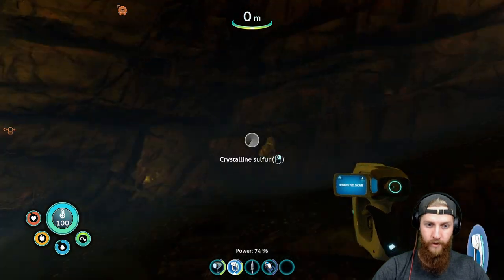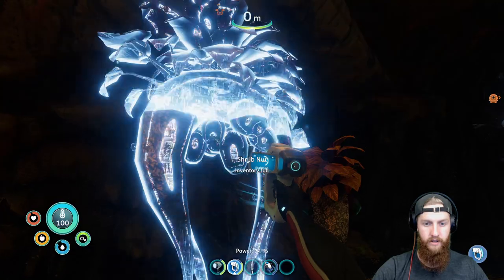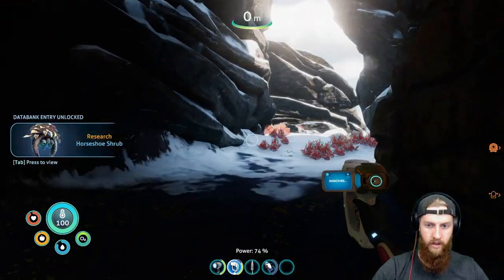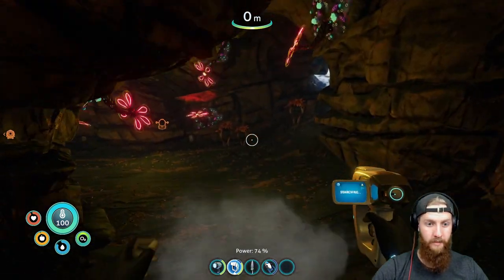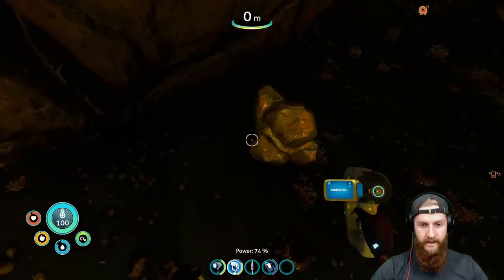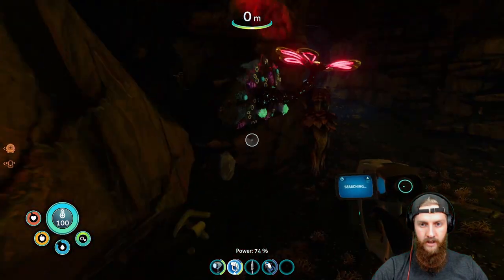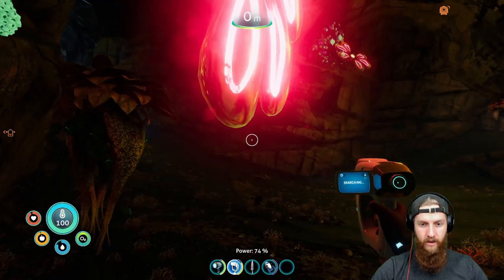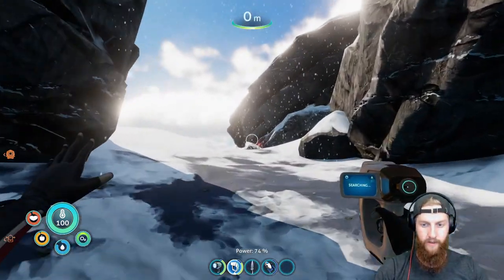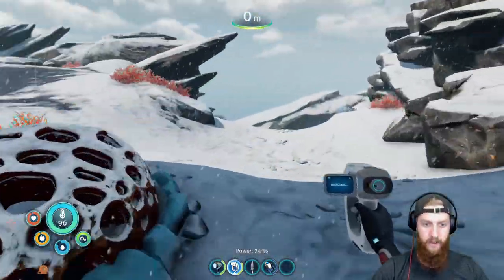Man, am I ever glad we depoted half our stuff before we came, because this stuff seems pretty necessary for the things we're going to be getting into. Here's the old shrub nuts — titanium! We definitely need that. I'm glad we depoted the titanium. More sulfur. Thank you. Inventory is already full. We'll have to drop some titanium for more sulfur if we find any — we're definitely going to need all of that stuff.